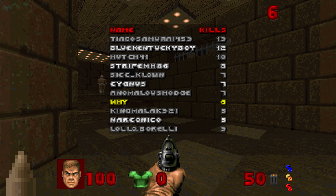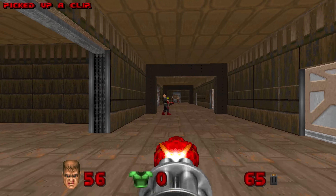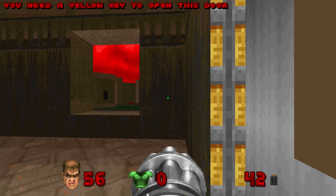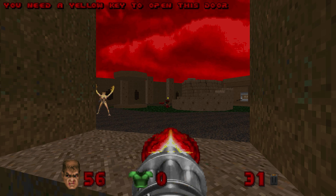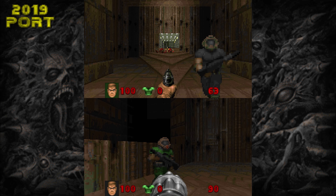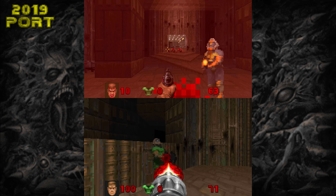The deathmatch in-game scoreboard is pretty basic — it only displays the players and their score. Some additional information such as time remaining and frag limit would be appreciated. The volume mixing of the soundtracks also needs some work. Listen to just how much louder a remixed soundtrack is compared to the original.